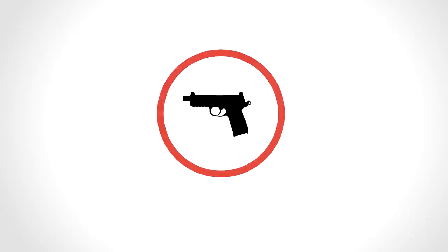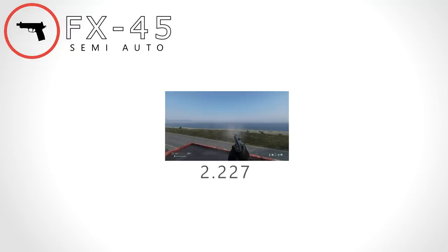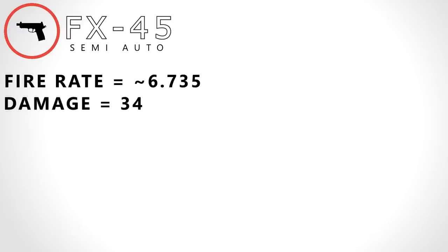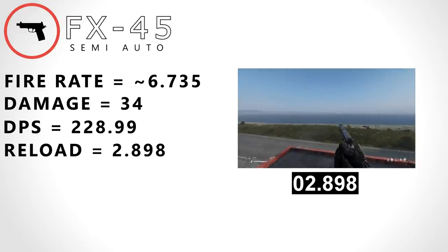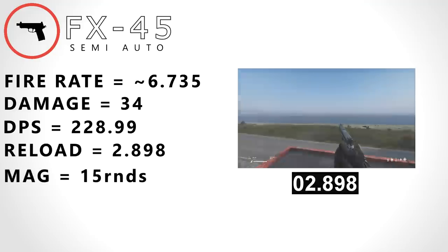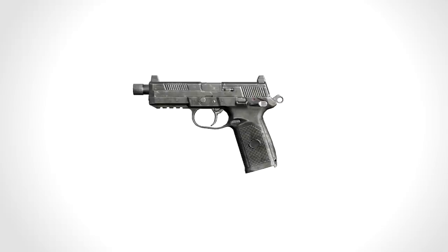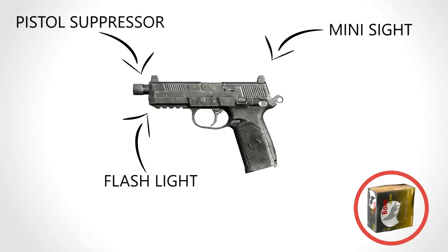The FNX — this is its fire rate. Shooting 15 rounds in 2.227 seconds, giving us a fire rate of 6.735 rounds a second. With a base damage of 34, this gives us a DPS of 228.99. Along with its reload speed of 2.898 and a mag size of 15, this gives us a DPM of 5,970.73. The FX-45 shoots .45 ACP, takes the pistol suppressor, minisight, and flashlight. It also has a 15-round mag and a realistic range of about 50 metres.